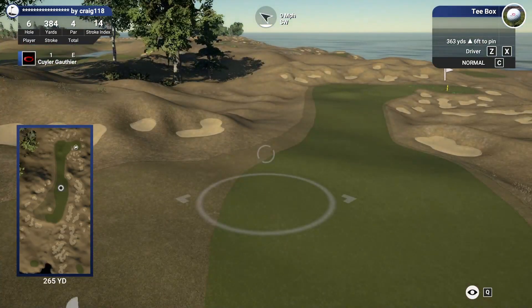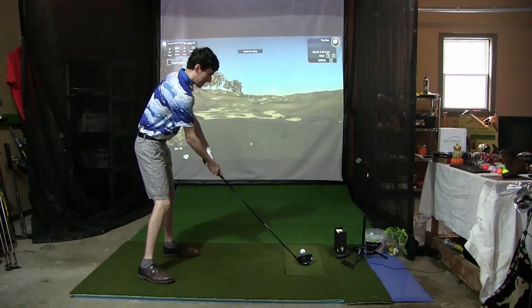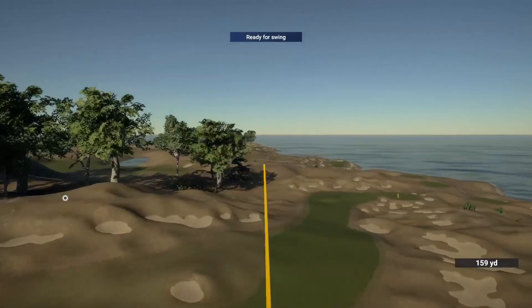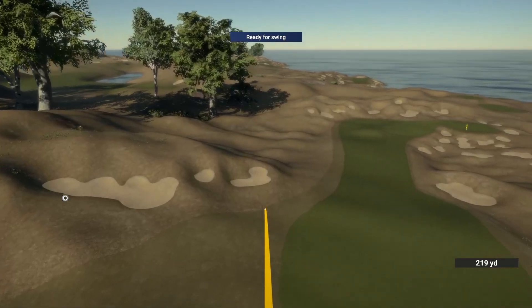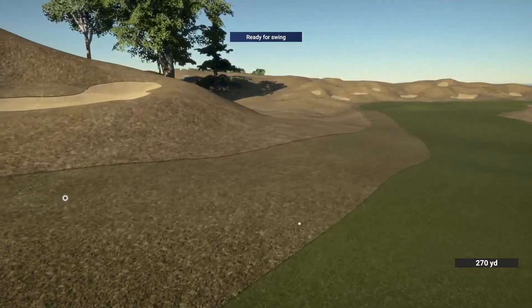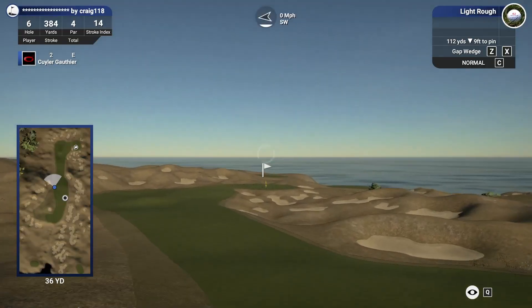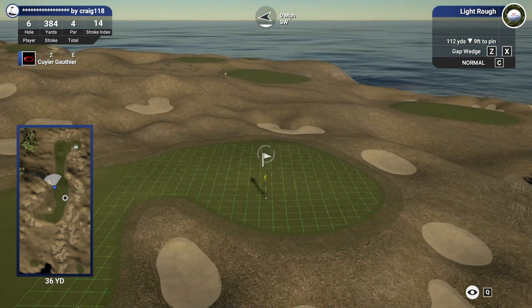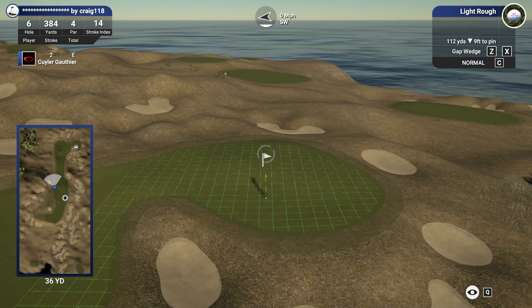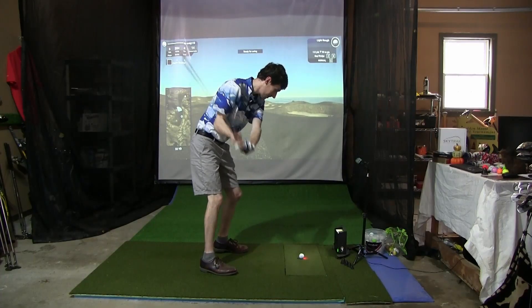384 yard par four up here next. 280 to the bunkers on the left on the hill, so probably just aim there, give it a little fade and see if we can hit a fairway. Beautiful looking drive, pretty much dead straight, maybe even drew it a little bit. Not quite a fairway but that's going to be a good angle into this green. 112 left in the light rough, pin just tucked in there. These are difficult pin placements.